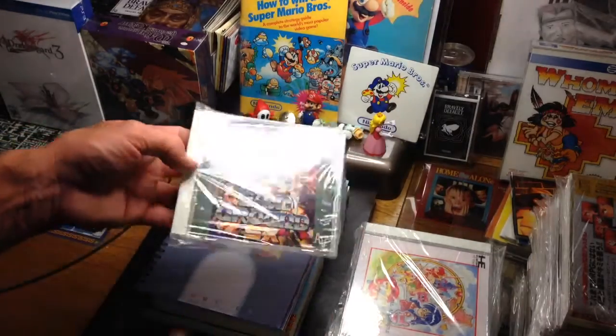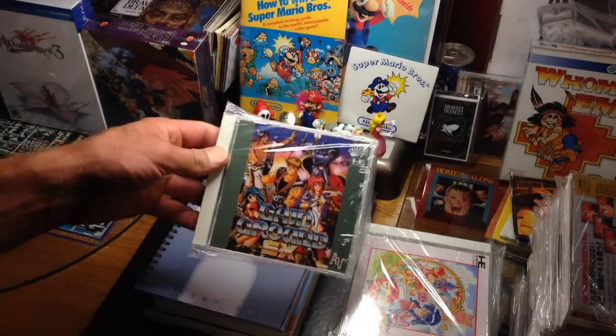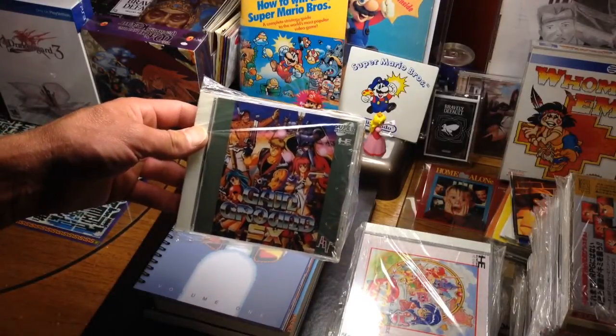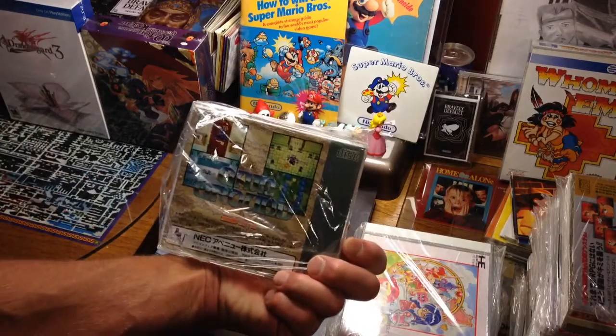Without understanding the Japanese language, it's nice to know numbers so you can keep track of your high scores, but other than that you don't really need to know any of the words. This is Gaiares SX — there are many ports of this on many systems, primarily on Sega, but this is the PC Engine Super CD-ROM port.